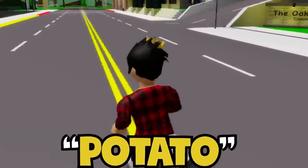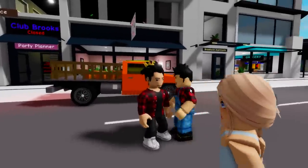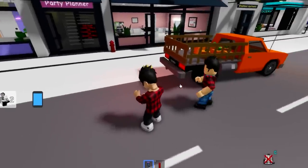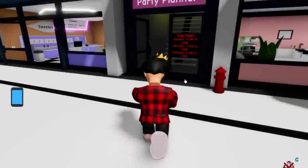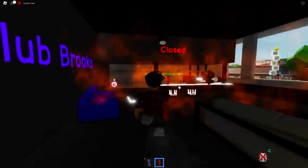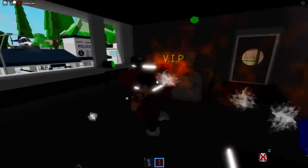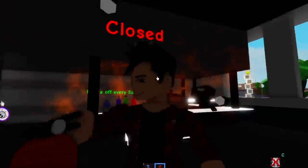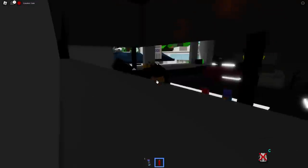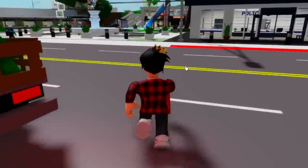Wait a minute, what's going on here? This looks just like me but he's more of a farmer Nando than anything. Oh shoot, I got a notification that there's a fire going on at Club Brooks, so I got my fire extinguisher to deal with this. Let's put out all this fire — it's very important to keep Brookhaven safe.